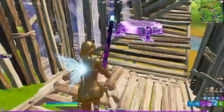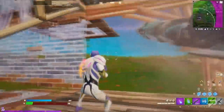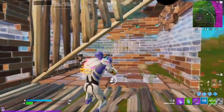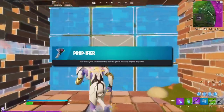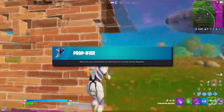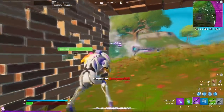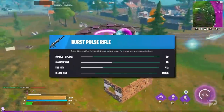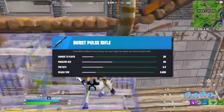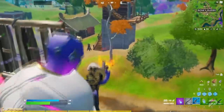Now that we're done with those frankly almost non-existent map changes, let's get into everything that has been uncovered by dataminers in the files. First up, there are two brand new weapons. The first is the much expected Propifier — a weapon that will allow you to transform yourself into various different props without having to pay an NPC any gold. The other, less expected addition is a brand new Burst Pulse Rifle, which has supposedly been modified for burst firing. It has the same properties as the normal Pulse Rifle, meaning it will shoot faster from the hip and slower while aiming down sights.